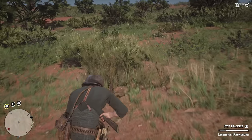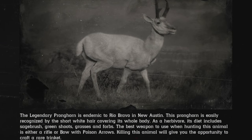In this one we're going to be taking out the legendary Pronghorn, which is located in the epilogue after you beat the main story. Once you beat the first few missions in the epilogue, you'll gain your ability to free roam once again and you'll be able to travel to New Austin to take on the final three animals.